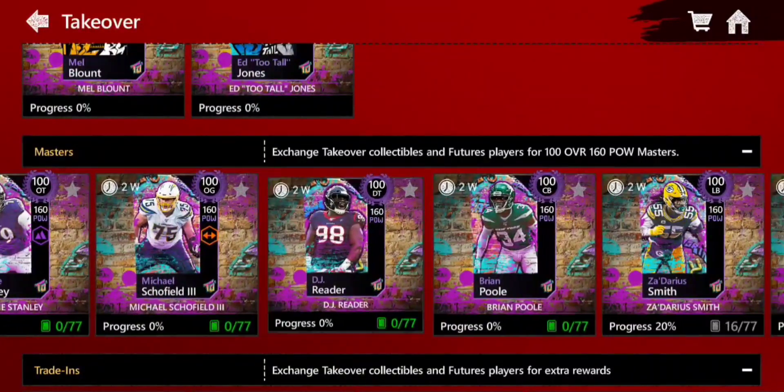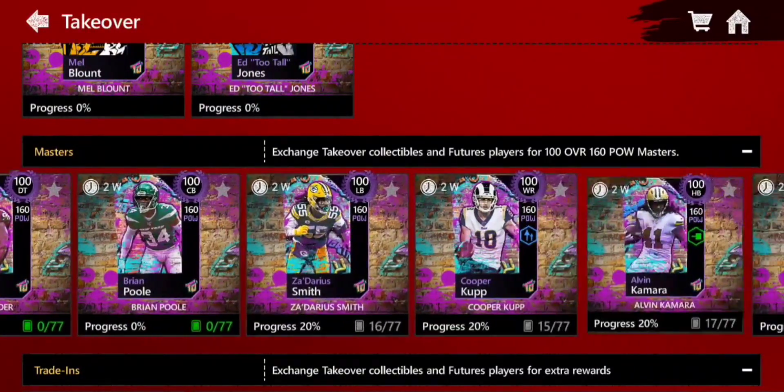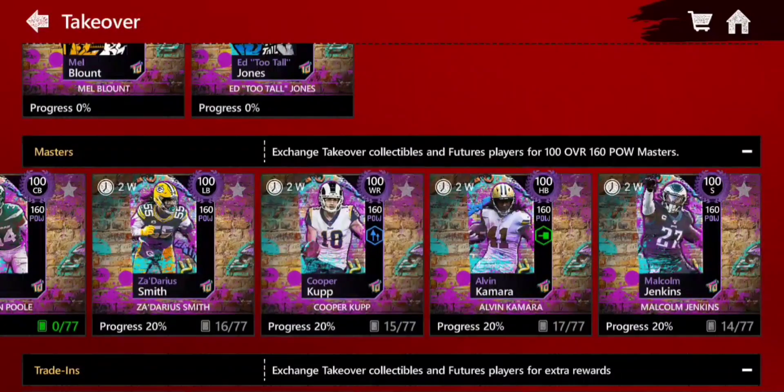For the NFC masters we've got Ronnie Stanley, Michael Showfield, DJ Reader, and Brian Pool. For the AFC masters, we've got Zadarius Smith, Cooper Kupp, Alvin Kamara, and Malcolm Jenkins.